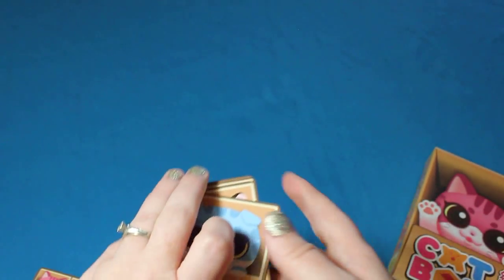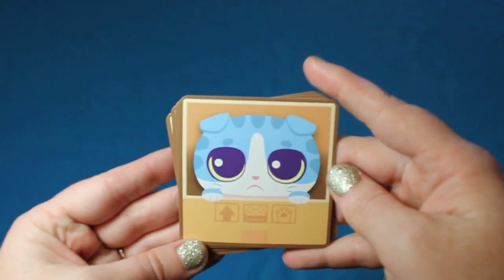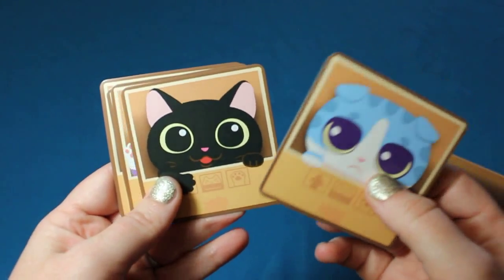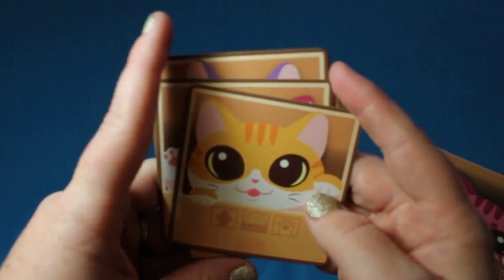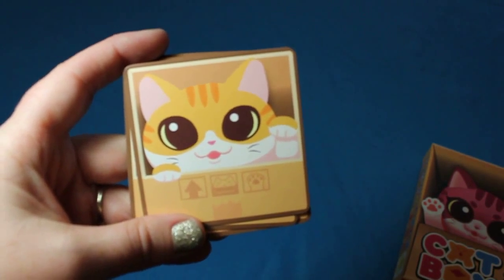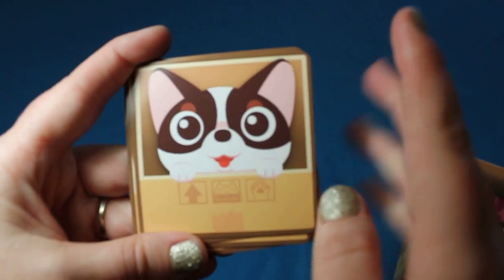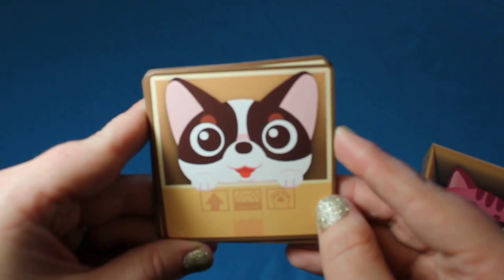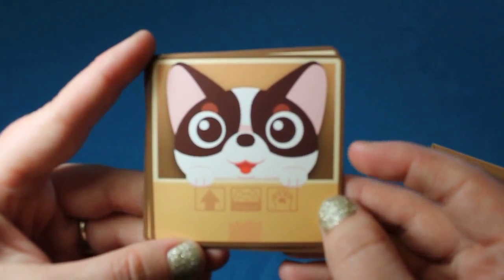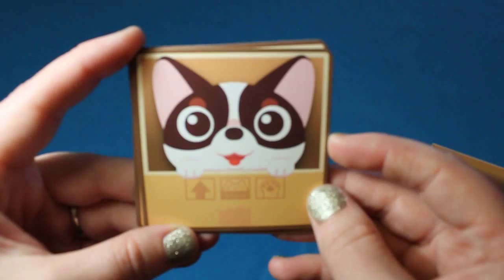Inside this box you're going to receive cat identity cards. There's going to be a blue, a black, a purple, a pink, and a tabby cat. You will also receive a little chihuahua. The chihuahua is only for when you're playing with three or more players, so our blog post will go more into detail on that along with our next advanced video.